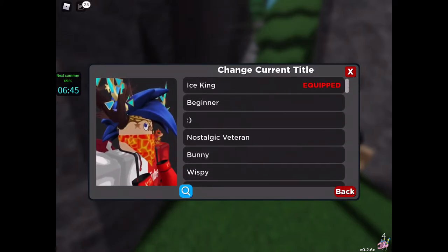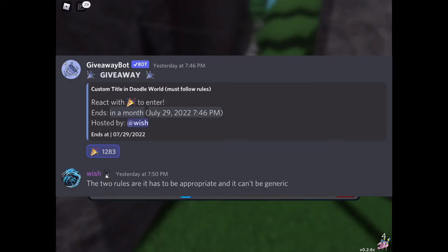And to get the custom title, you have to join the Doodle World Discord. Once you go in the Discord, you have to verify, and there will be a giveaway. There's about a thousand people in it in the first day, so it's going to be really hard to get. And it ends in a month as well.